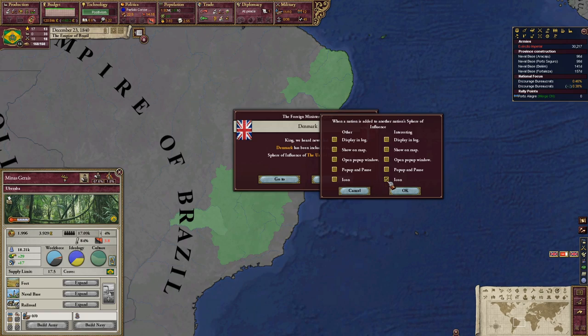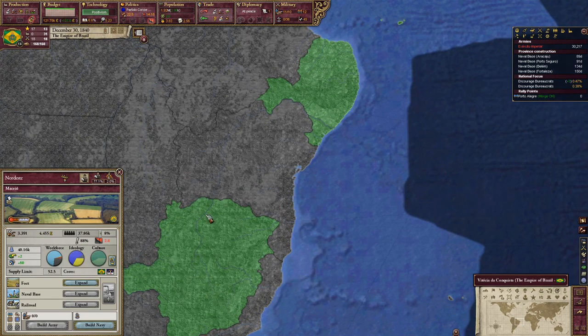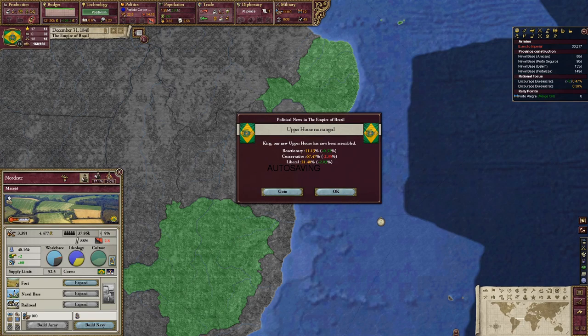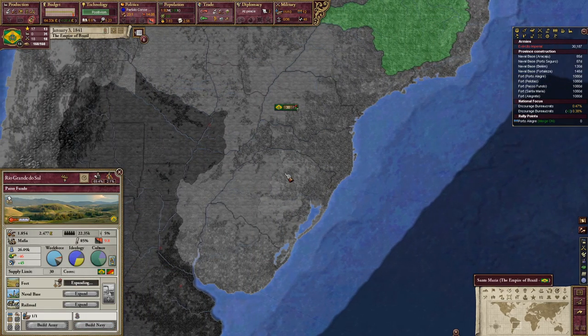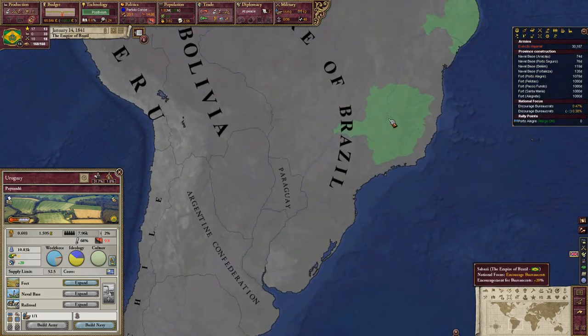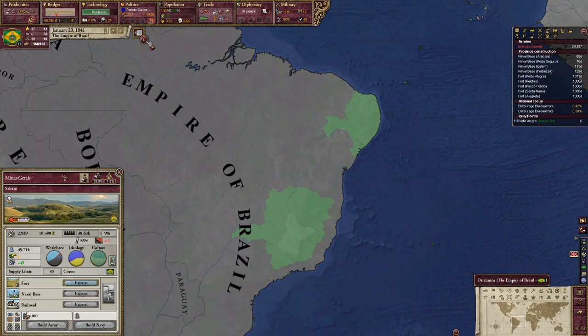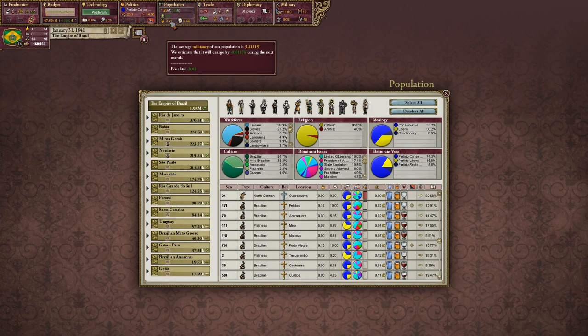I'm probably in someone's sphere right now. We can build forts, which sounds like an okay thing to do. Let's make sure we build forts in the most revolt-risk problem areas, probably down here too. I could definitely use more bureaucrats and more core population. That's going down — no no no, we need more militancy. Come on people, get pissed off at each other!